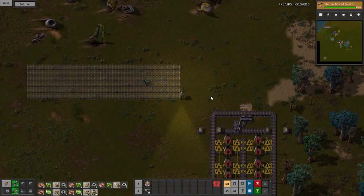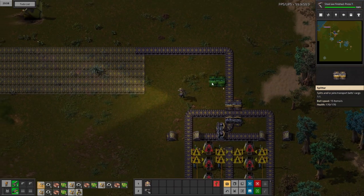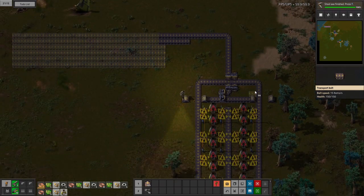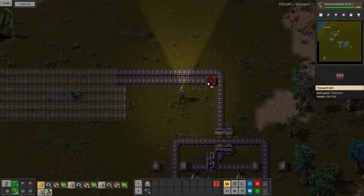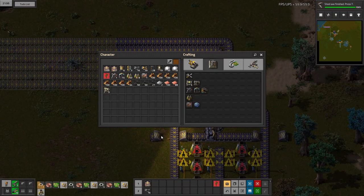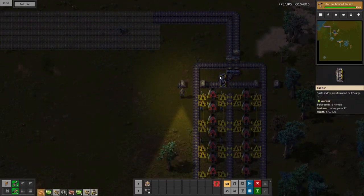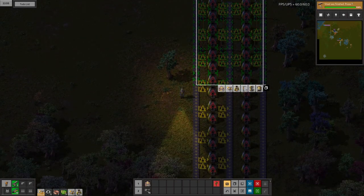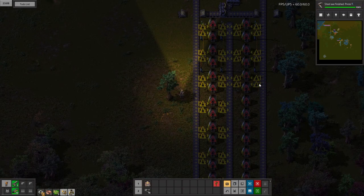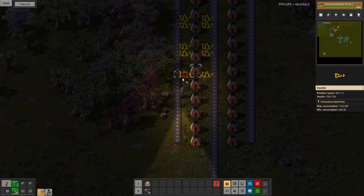I need this stone to come down into here, and this line of stone can go on the other side. But that defeats the purpose of copying and pasting, so I'm going to copy and paste it now. I've got to finish out this smelting column fully before copying so that we get a full blueprint. We ran out of inserters, so we need more. We also need more power poles — let's make a couple more. Let's pause stone furnace production, pick up some more iron plate and copper, and make all these inserters.